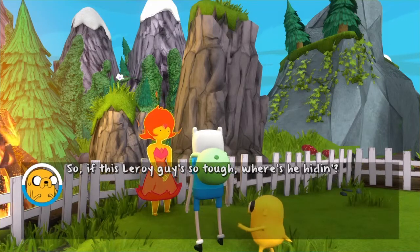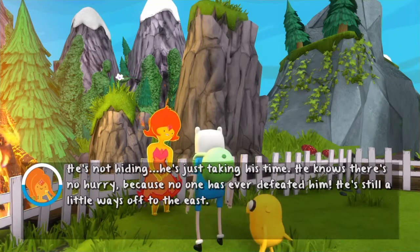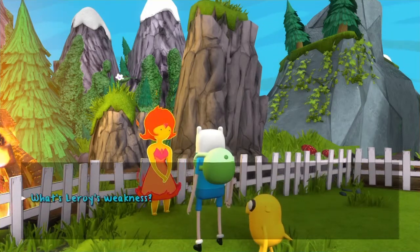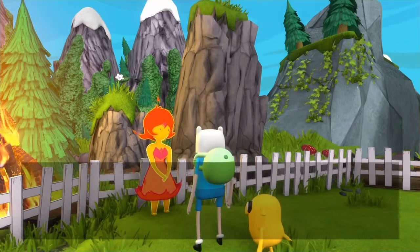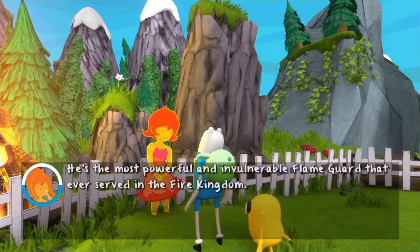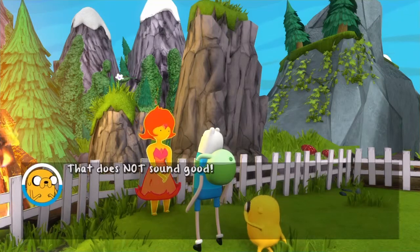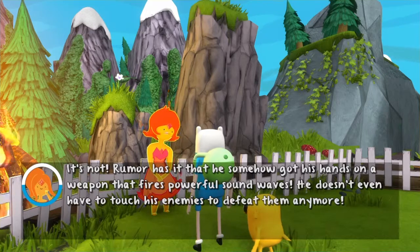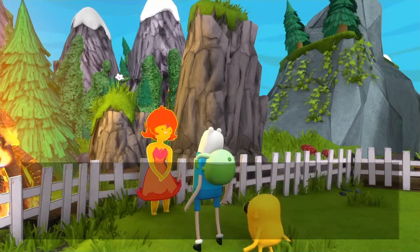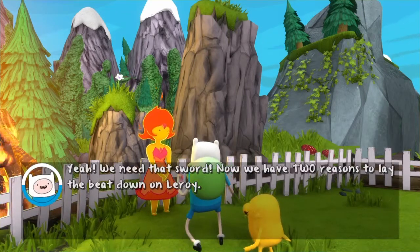So if this Leroy guy's so tough, where's he hiding? He's not hiding — he's just taking his time. He knows there's no hurry because no one has ever defeated him. He's still a little ways off to the east. Leroy has no weaknesses — he's the most powerful and invulnerable flame guard that has ever served in the Fire Kingdom. Rumor has it he got his hands on a weapon that fires powerful sound waves. He doesn't even have to touch his enemies to defeat them. Lemongrab's Sound Sword — it has to be. Now we have two reasons to lay the beat down on Leroy.